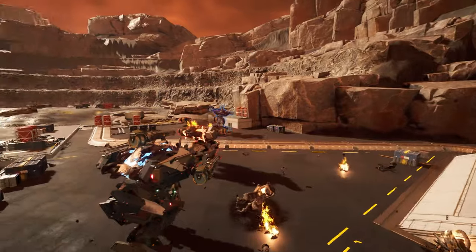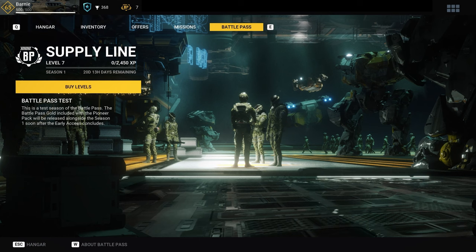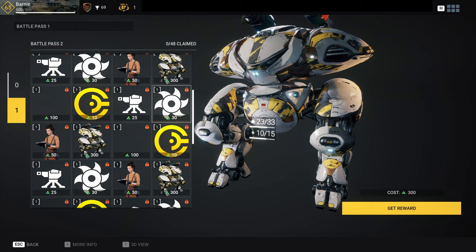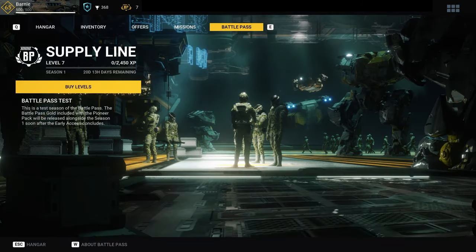If you have played many other online games, this mechanic will sound familiar. The supply line is a type of battle pass that offers seasonal rewards. In World of Frontiers, it functions as a special shop. Unlocking the supply line will require a purchase to get access to the current season's rewards. Once you have access to it, you'll start to receive a special currency with your usual battle rewards. You can spend that currency in the supply line to get new items, cosmetics, and other goods straight from the corporate warehouses.